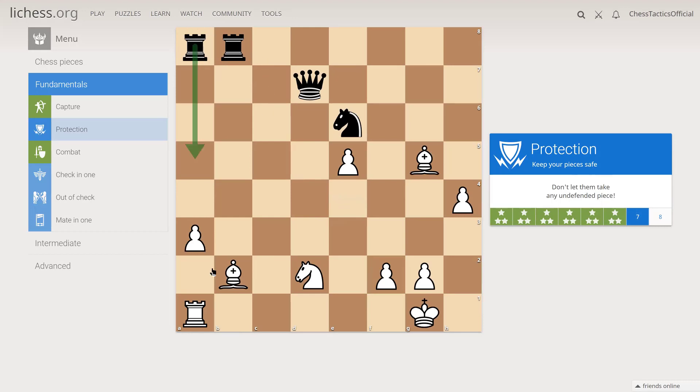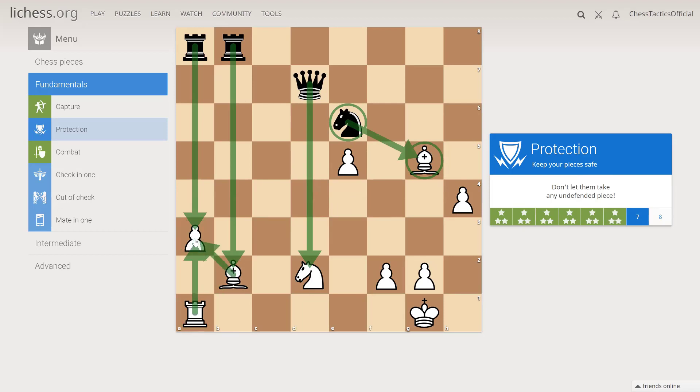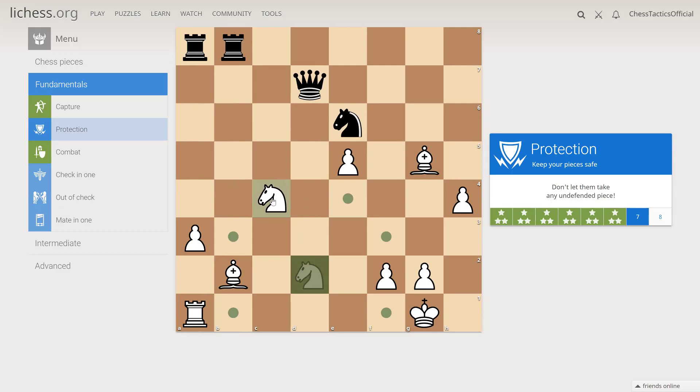The rook is attacking the pawn on a3 and the bishop on b2. The queen is attacking the knight on d2. The knight is attacking the bishop on g5, but this bishop is protected — so if the knight takes, we recapture. a3 is protected by the bishop and the rook, so not a problem. The issue is with these two minor pieces, bishop and knight. There is a move that can protect both: we move the knight from the attack of the queen to c4 — it will no longer be under attack, and we will also protect the bishop on b2. Killing two birds with one stone.